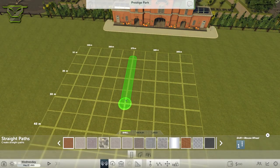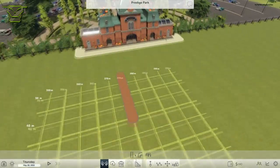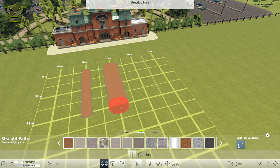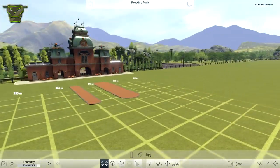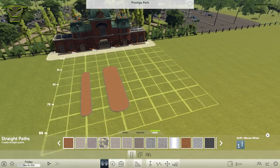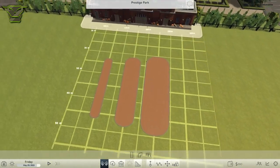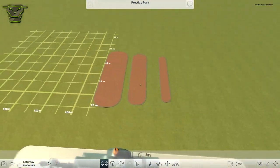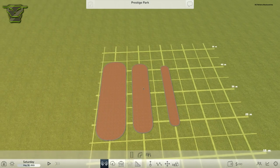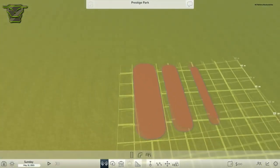Let's go ahead and place a path along this grid — as you can see we can place one from here to there and it's perfectly straight. Now let's place a medium-size path next to it, and it still looks pretty good. Going into large, we place a large path right next to these. You can really see the difference in size: the medium path is twice as wide as the small path, and the large path is twice as wide as the medium path.